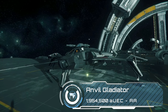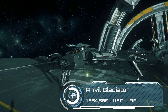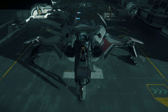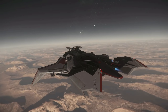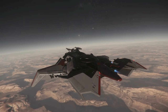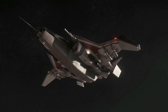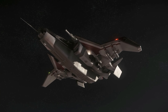Speaking of boom boom, the Anvil Gladiator at nearly 2 million credits is the first true bomber of Star Citizen. As well as 8 size 2 missiles, it carries a payload of 4 size 5 torpedoes — slower moving but a lot more explosive. Bombers are really about taking on larger, slower moving ships like Corvettes and Capitals. With 2 size 3s for the pilot and a turret with another 2 size 3s on top, the Gladiator is maybe one of the most overlooked ships at the moment, particularly given its fairly undemanding price in-game.